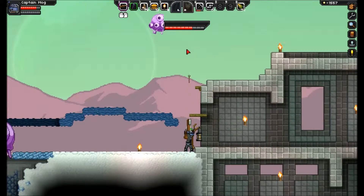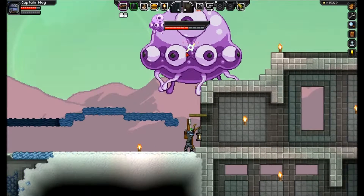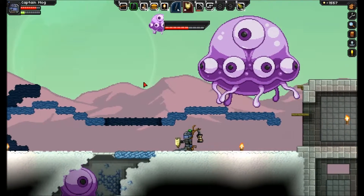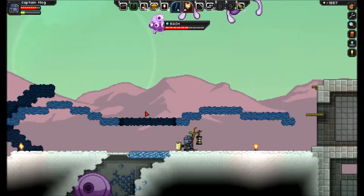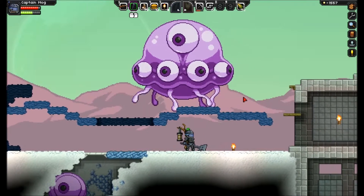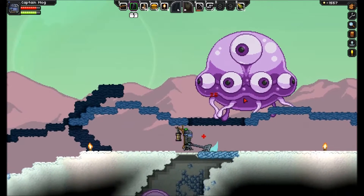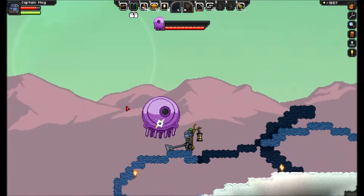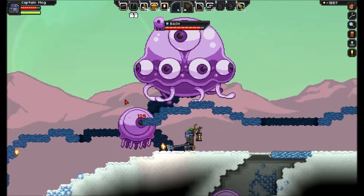He doesn't really have a bubble like his little guys do — those bubbles are what can really do you in, they chase you down. That's what you've got the sword and shield for; you can actually block those bubbles from really hitting you. I'm gonna heal up while I'm thinking about it. Don't jump into him — I forgot about that part, you can't really hit him like you did with the other ones.